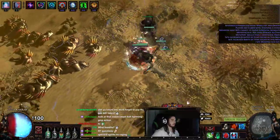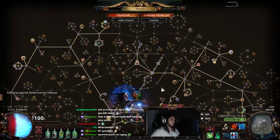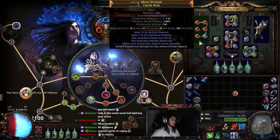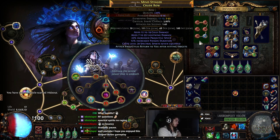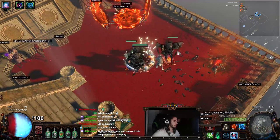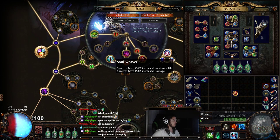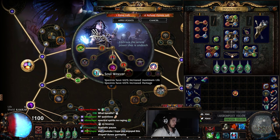Alright, now that we finished our map clear, let me explain the rest of the build. One thing you really need to get this build going is some type of weapon crafted with Spectral Spirits using the Essence of Insanity. I think the minimum level requirement is 50 because of the essence requirement. For your Specters, I would highly recommend getting an Uber Lab rush or completing Uber Lab as soon as possible, because Soul Weaver makes a really big difference when it comes to keeping your Specters alive and increasing their damage.